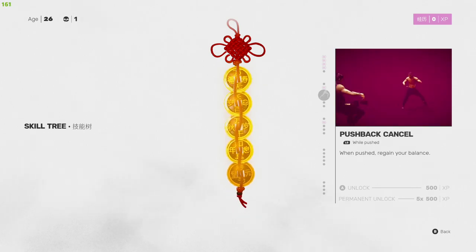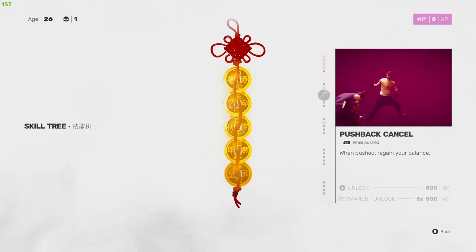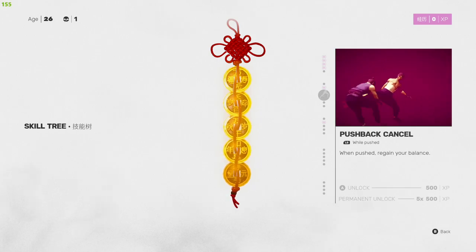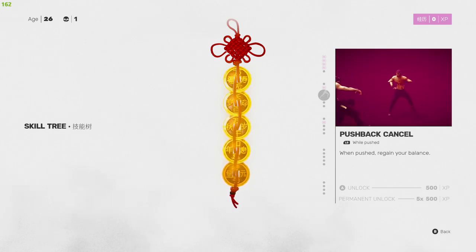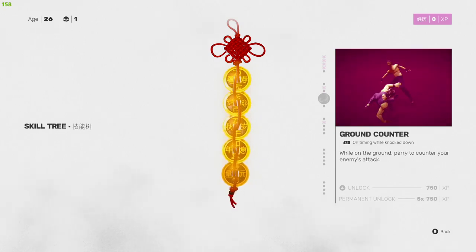The Push Back Cancel — when pushed, regain your balance. This is crucial so that when you get pushed back by any heavy kick or stun attack, you can regain your footing and get back in the fight faster. It's pretty important when fighting multiple enemies, because if you get staggered with multiple enemies around, they will just bounce you around like a ping-pong ball.